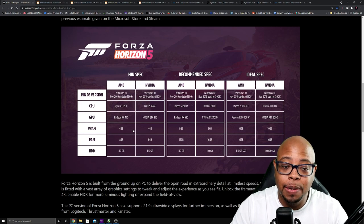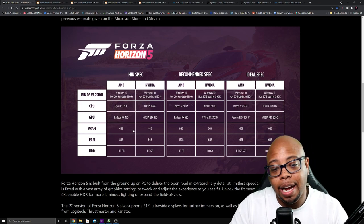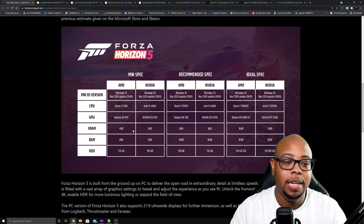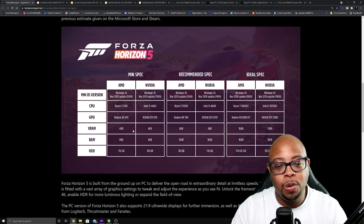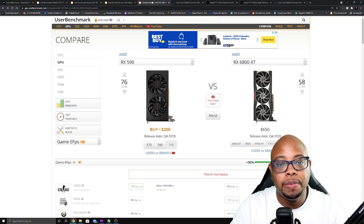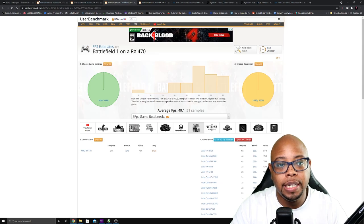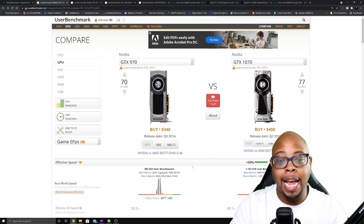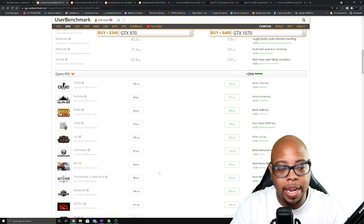If it is hitting 1080p 60, we're probably looking at low to medium settings — and I'm actually leaning more towards the low end. If we're going for low settings to get 1080p 60, just keep that in mind. Now for the GTX 970, let's take a look at that on UserBenchmark.